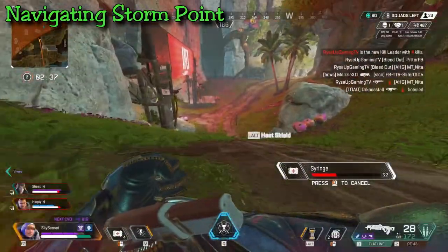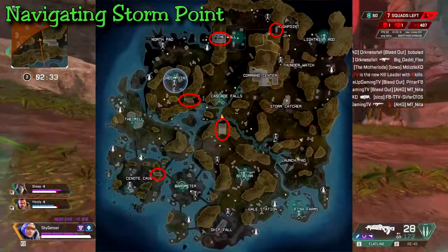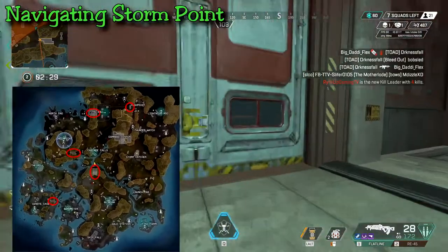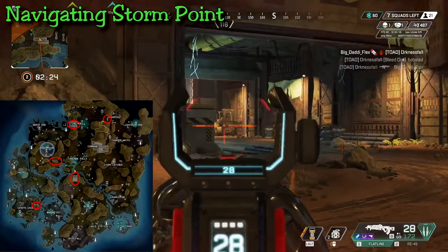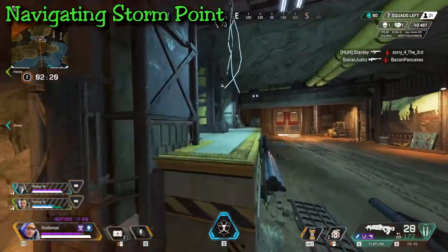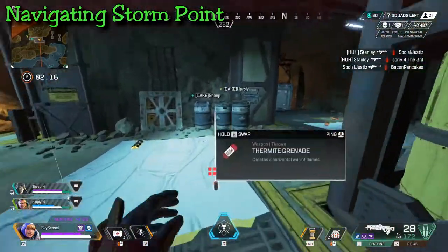In terms of things to watch for while rotating as the ring closes: there are a lot of connection points between different parts of the map, and these have a lot of loot. While planning your path, try to fit in one of these transition zones — you can pick up extra loot and you never know when you'll need a little extra ammo.